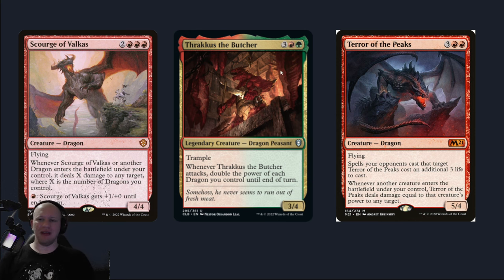My one of my personal favorite cards — Terror of the Peaks. Whenever another creature enters the battlefield under your control, Terror of the Peaks is going to deal damage equal to that creature's power to any target. So he's going to enter, deal five damage times the three additional Roaming Thrones. Then the next Terror of the Peaks is going to enter and deal damage. And then it's just going to keep going — it's crazy.